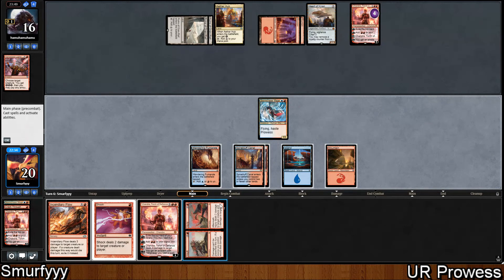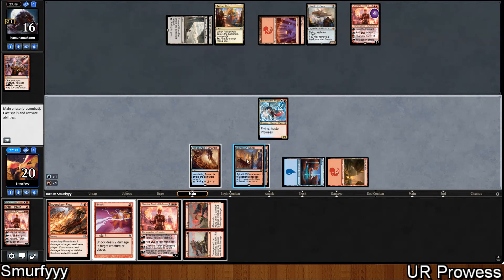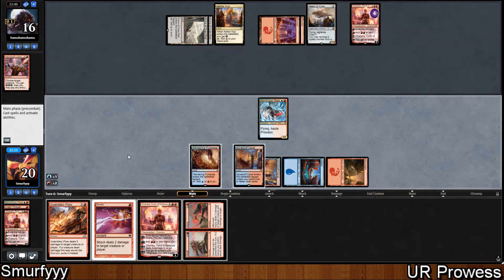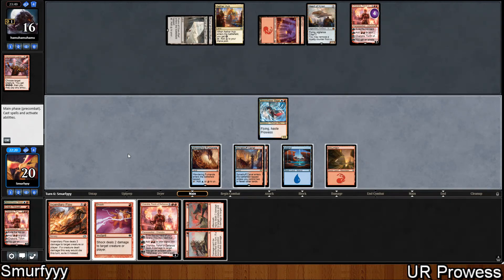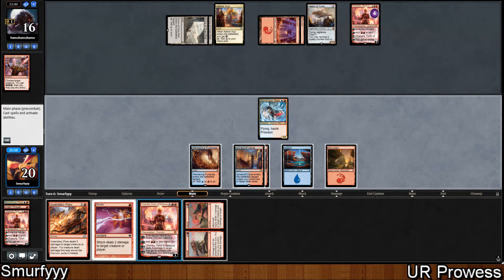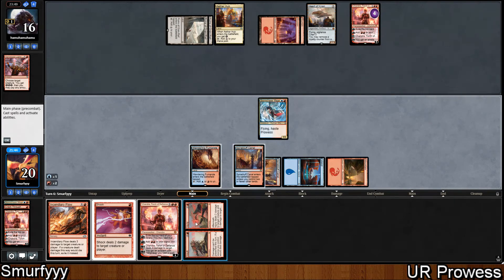Mountain. So what is the most optimal line? We can go Insult, attack into this, then they can go make this a blocker, kill that, trample through - kill that with 4 blocks, then that dies. The other option is to play Shandra first: 1, 2, 3, 4... no. Actually, we can go 1, 2, 3, 4, activate Shandra - no, because we need the mana. So yeah, let's go Insult.